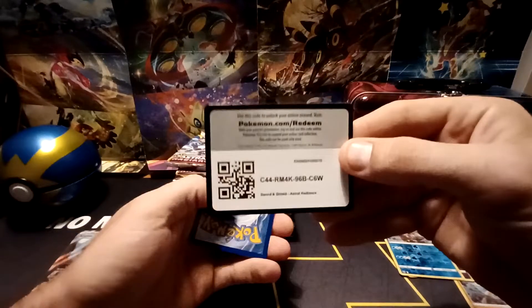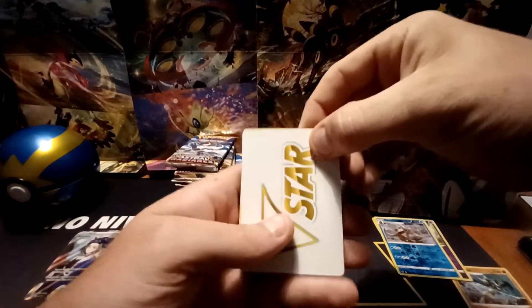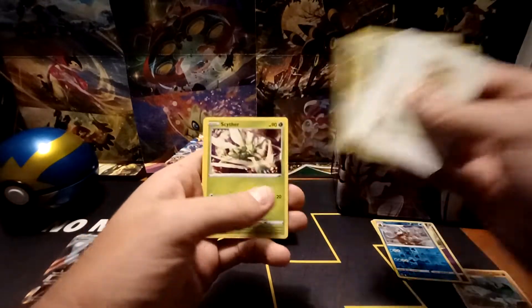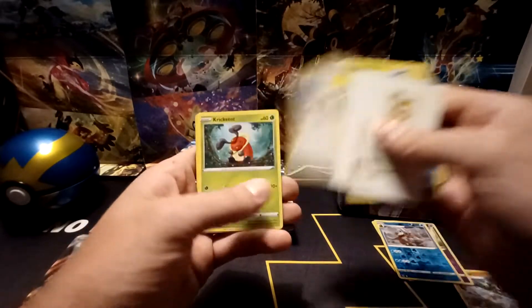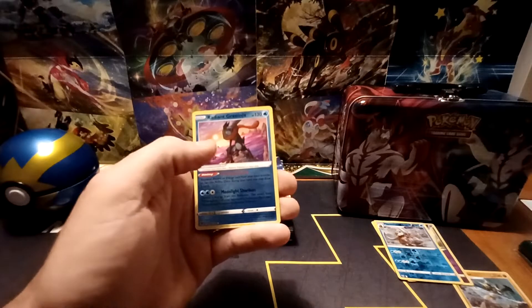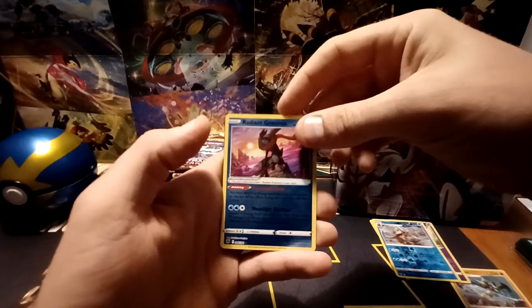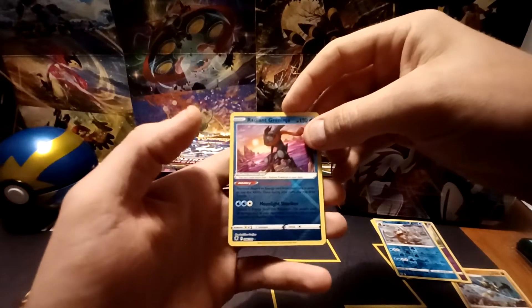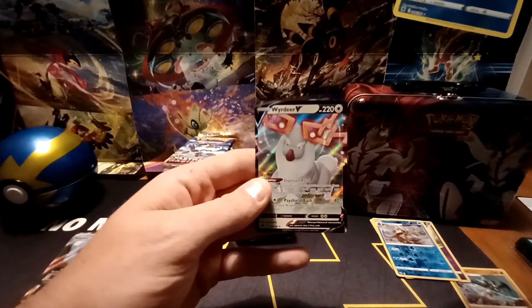Another Black Border Code card with the V-Star marker to start it. Piloswine, Super Effective Glasses, Bronzong, Scyther, Stantler, Yanma, Hoothoot, Cricketot, Reverse Hollow — Radiant Greninja. Another great pull. This was the hardest one for me to pull; I didn't get it in the first three booster boxes I opened, and this is the third time I've pulled it since then. And the final card, a Weirdeer V.